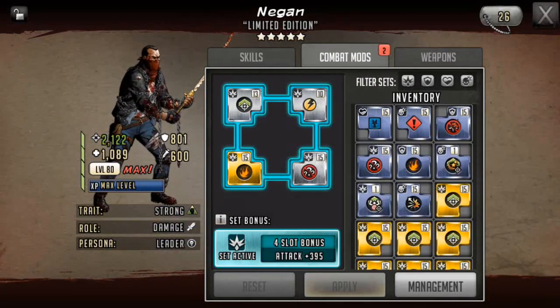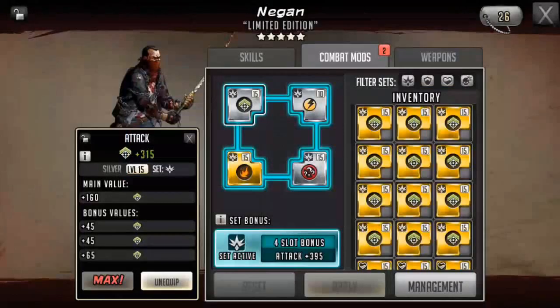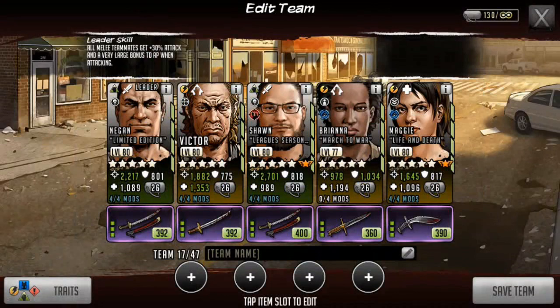Mods for Negan — I went really basic with him. I don't particularly care what his mods are, to be honest. He's just there because he has 30 attack and very large bonus AP when attacking to all melee.